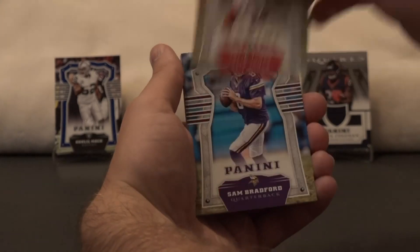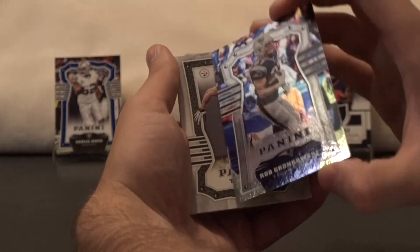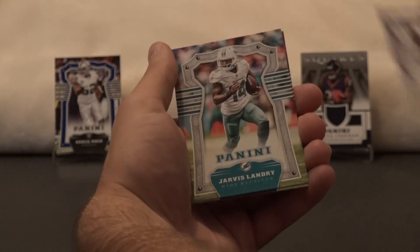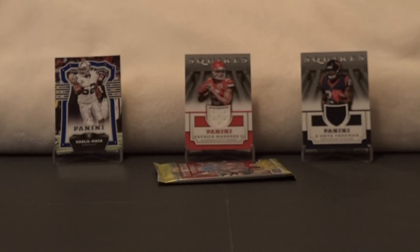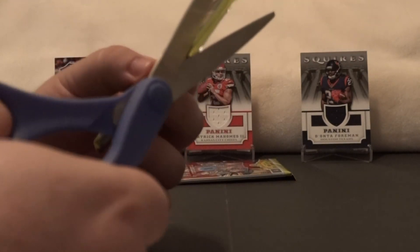Carson Palmer, Julio Jones, Sam Bradford. Looks like it's a chrome parallel of Rob Gronkowski — that's pretty cool. TJ Watt rookie card, Justin Tucker, Jarvis Landry, Le'Veon Bell. I didn't get the hit. I think the actual name Budda Baker might be my favorite name I've ever heard.